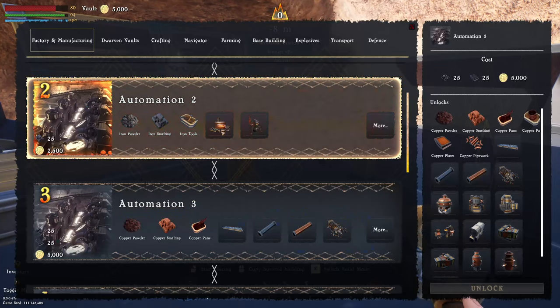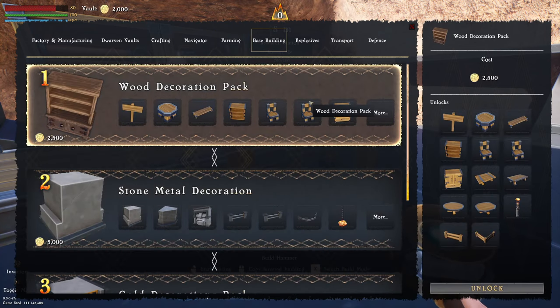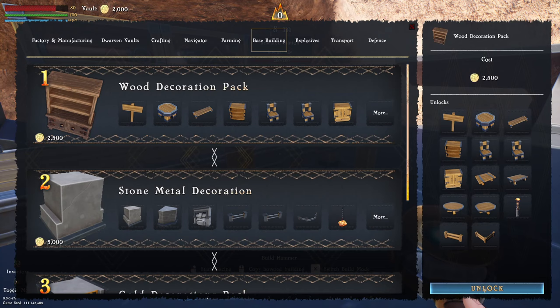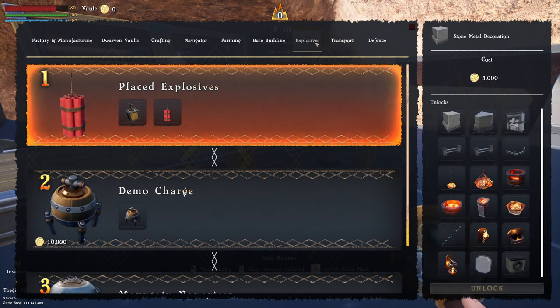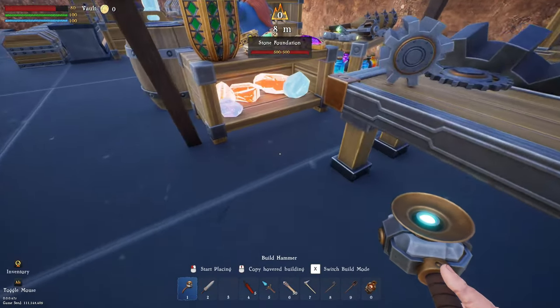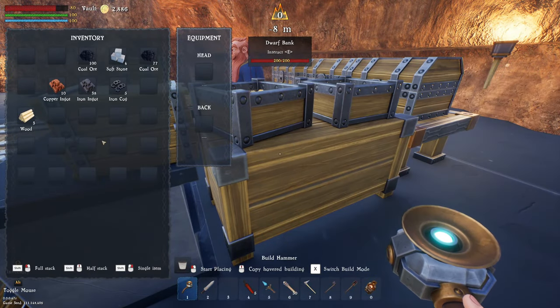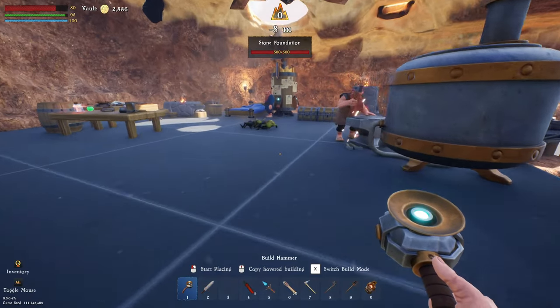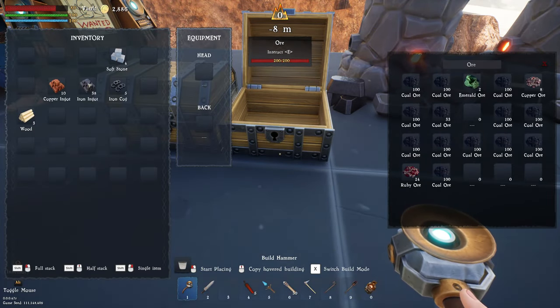Now we've got 5,000. There are a few other bits I want to unlock - I want to unlock the ale farming and some wood decorations because when we're building next we're going to be getting a little more into that. I don't need to do the demo chargers and explosives yet. I did want to do elevators but we're building above ground for the moment. I have been crafting a bit and getting some ores.